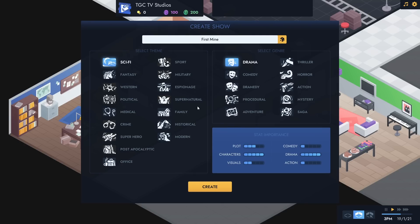We're just dumped straight into it. So what can we do? Sci-fi, fantasy, western, political, medical, crime, superhero, post-apocalyptic, office - some of these are grayed out. We can't pick crime. So we've got sci-fi, fantasy, medical, office, espionage, family, historical and modern available. Let's go for a medical drama - an exciting medical drama. Stat importance: plot requirement, characters are very important, visuals not so much, no comedy, all the drama - dial that up to 11 - and not much action.